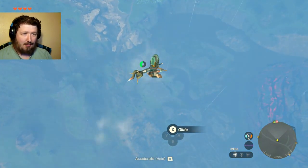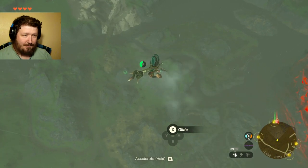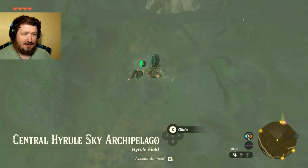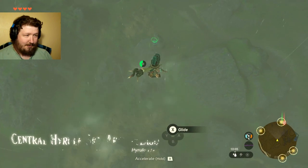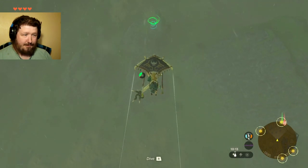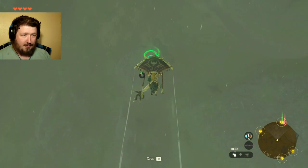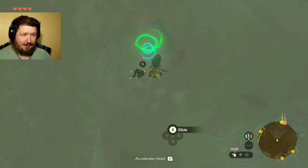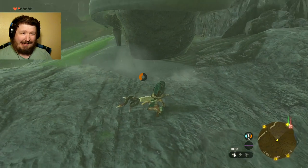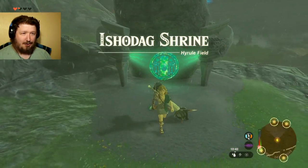I can't rebuild stamina while gliding, so that sucks. We can make a little bit of distance from here though. So much land I'm missing. There's another shrine — let's go there first, got to do it while I'm here. I'm going to glide now. Just got to watch the stamina, because I've got a lot. With more stamina I'll be able to cover more ground. Dive, dive, dive, dive. Okay, glide. I'm going to run out but hopefully I'll be all right.